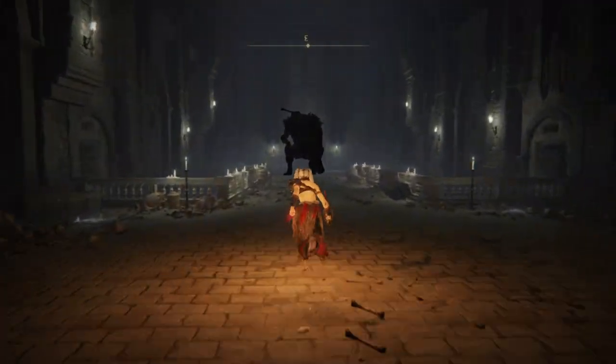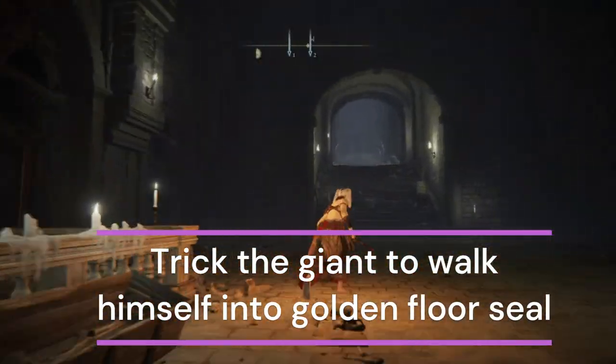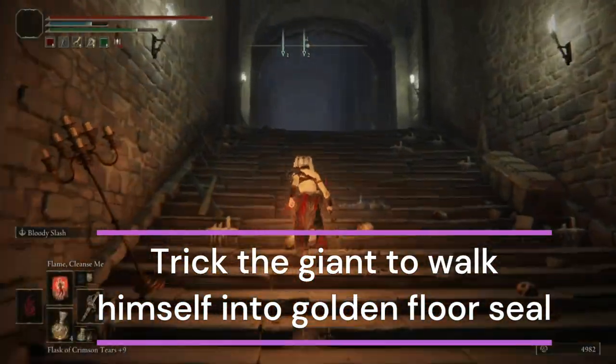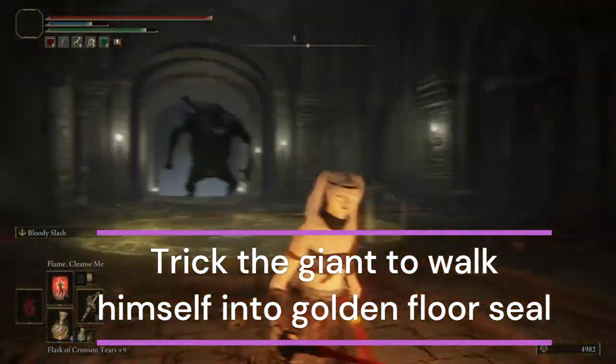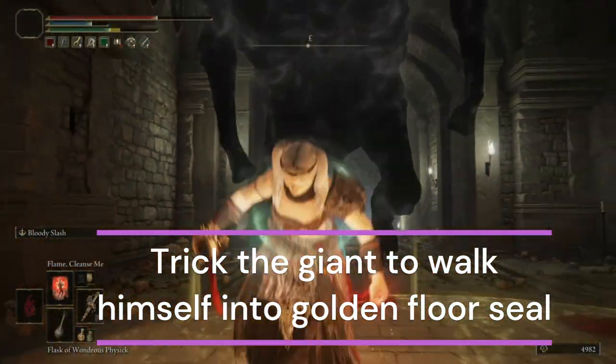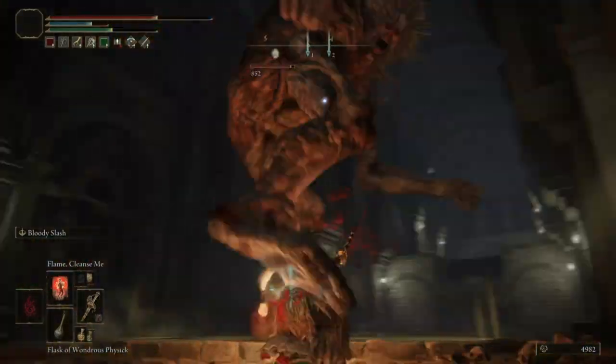The giant is in its ghostly form, so you have to trick it to move into the Golden Seal so that you can kill it. Go near it to get its attention, then run towards the Golden Light Seal and it will follow you. Once it becomes normal, you can take it out.